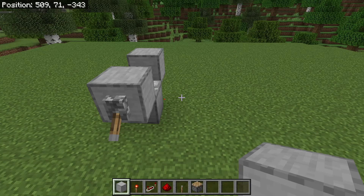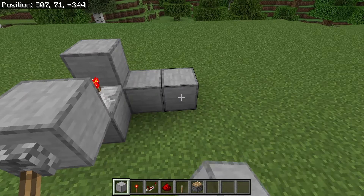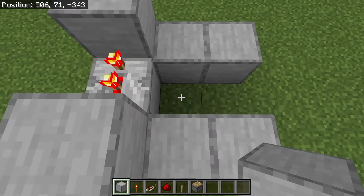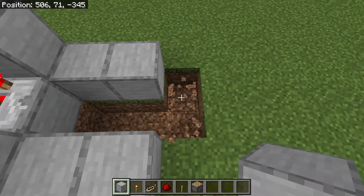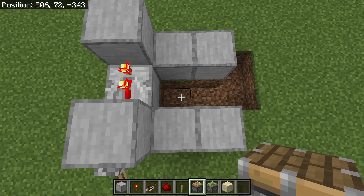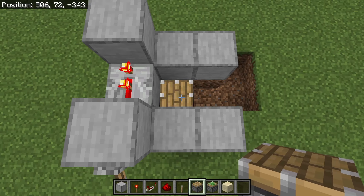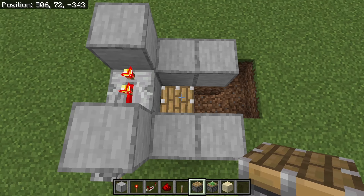The next step is to place 2 solid blocks over here, and 2 solid blocks over here. Then break these 4 blocks. Once you have done that, place a piston over here. Make sure that piston is facing upwards. That piston will prevent sand from falling below the farm.